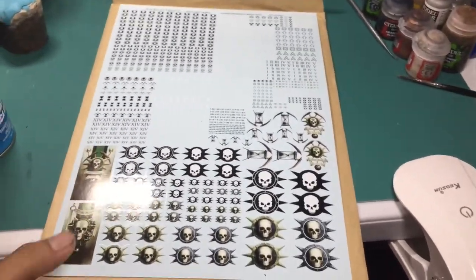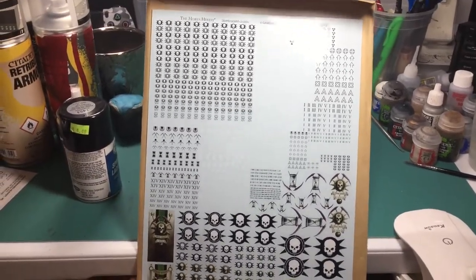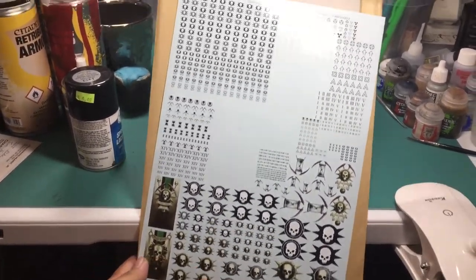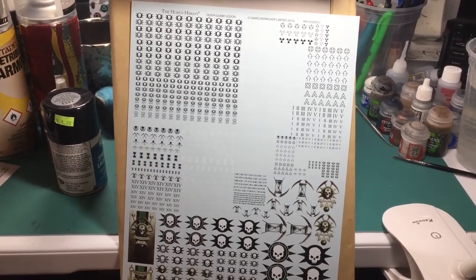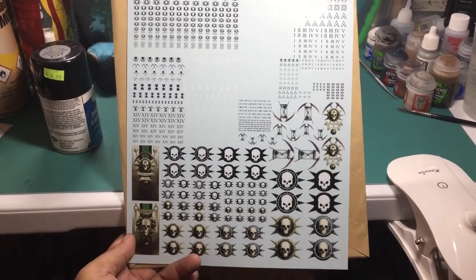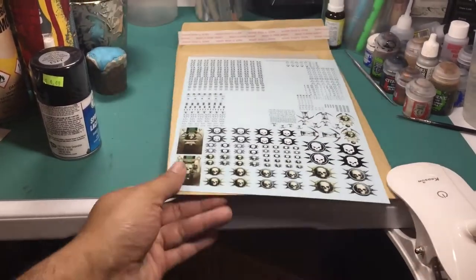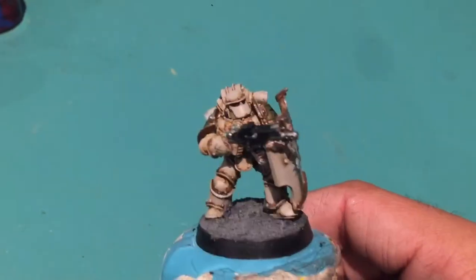The one that I'm using for the Breachers that I particularly like is the crossed sights within the laurel with the 14 insignia on the bottom of it. That's not in the other one. You have to actually mix and match with the original transfer sheet to get that combined transfer. But for the Breachers, you can easily just pop one on.